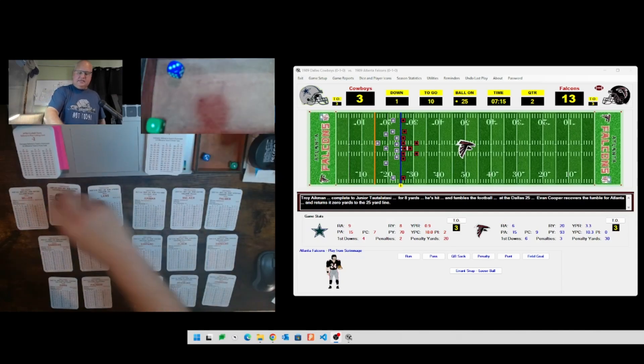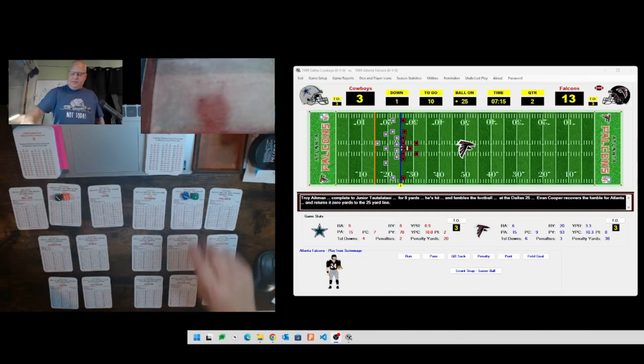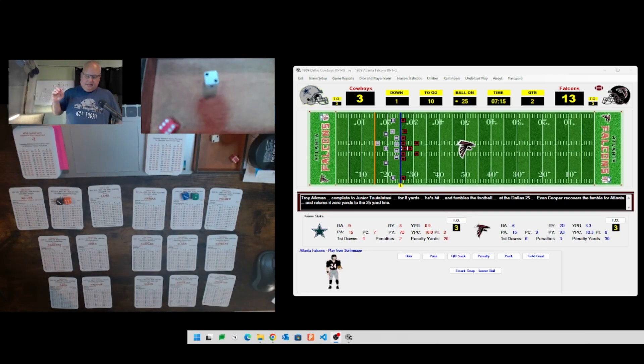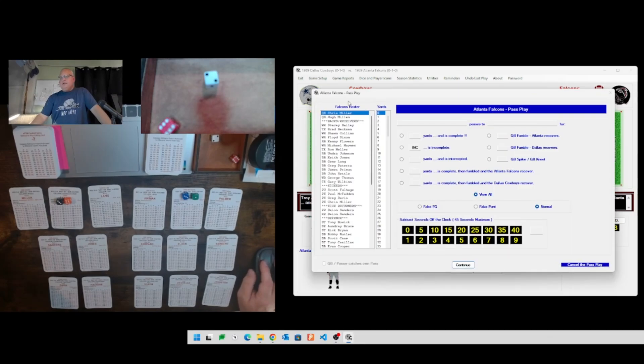Chris Miller wants more points. Rolling a 36 and 31 - defense 31 is CS. Ball carrier 36 is Sean Collins, he's an A - making it BS. Chris Miller to Sean Collins - rolling 18, which will be incomplete. These rolls have been horrendous. Miller to Collins incomplete, bringing up second and ten.